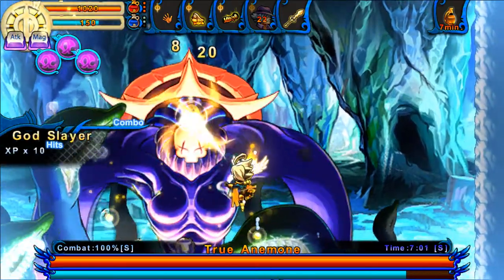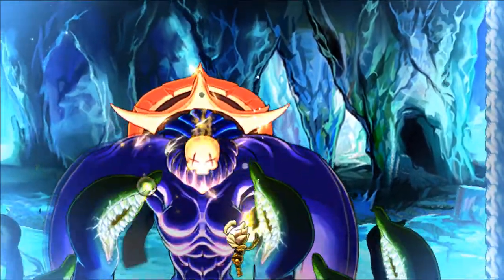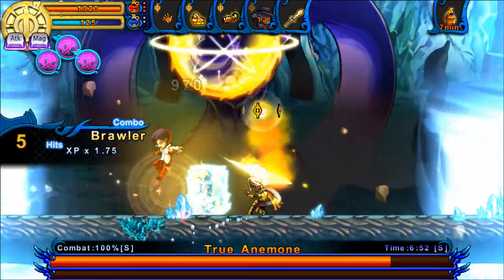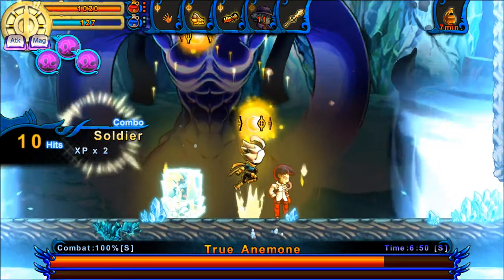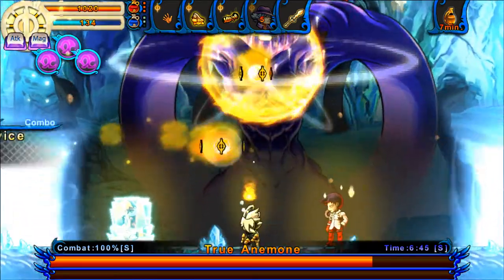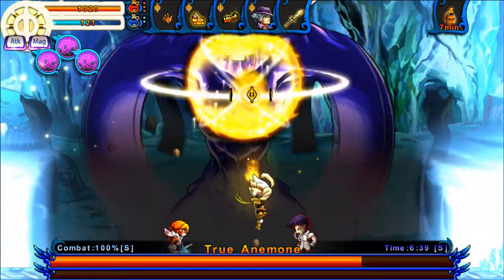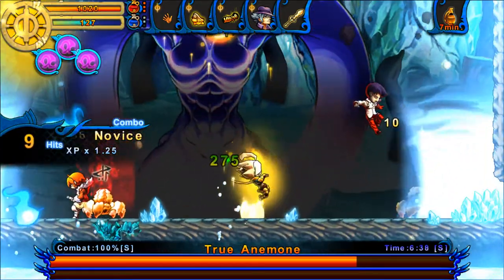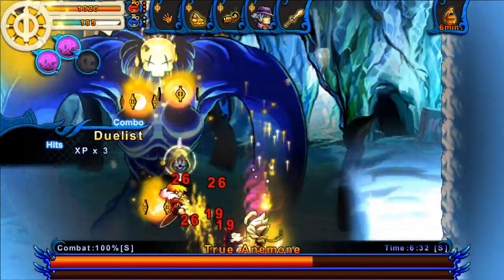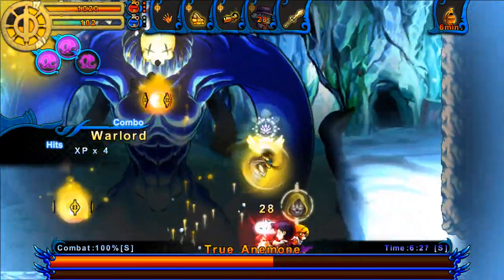In terms of how the fight works, it's pretty similar to the first fight with her, but in reverse. She starts off with a full protective shield that you need to break by bashing at her head. To get up there with most characters you have to break down those tentacles to have them act as platforms. Then once you've done that, you can actually attack her head and do damage to her health bar. Without the tentacle platforms, this can be pretty difficult for most characters.